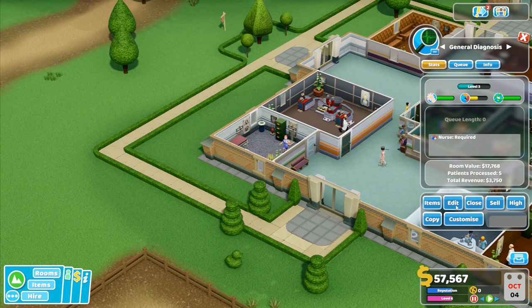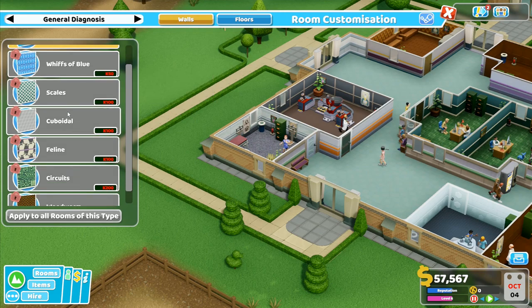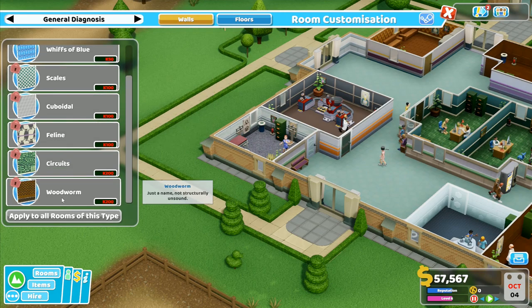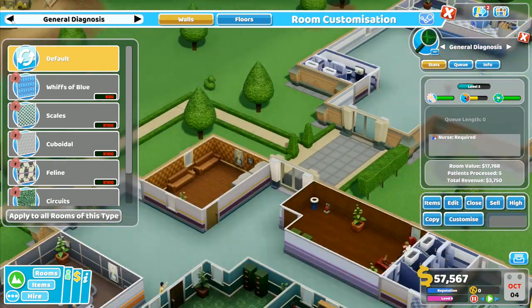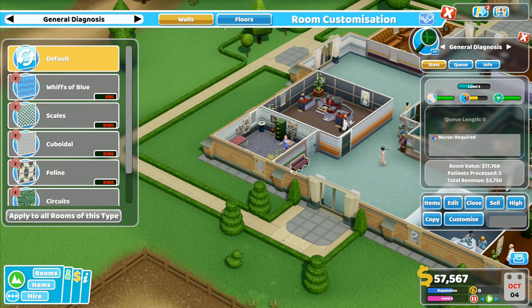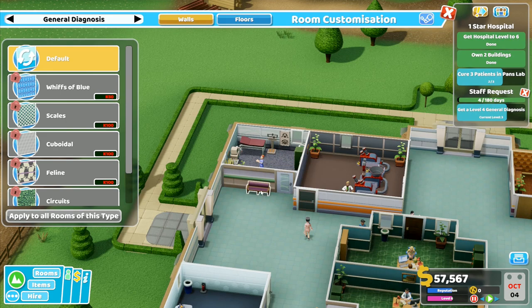Let me click back on here and customize. I don't have any other customizations - woodworm applies to all room types, so I've only got default in here. I can't do anything in it for general diagnosis. I see - I need to unlock those, which I can't do at the moment unfortunately.